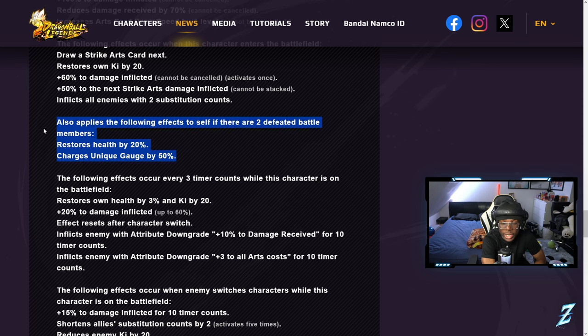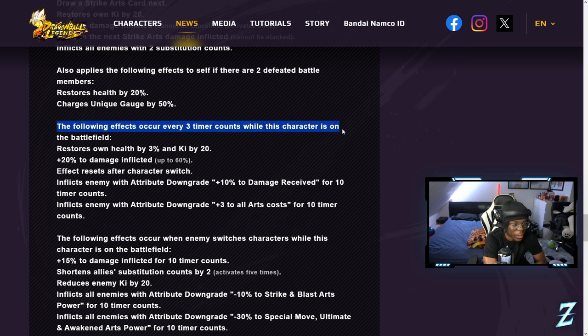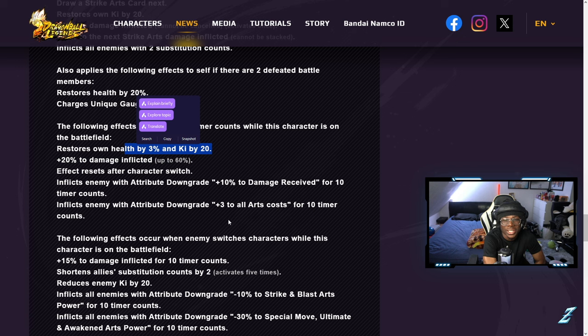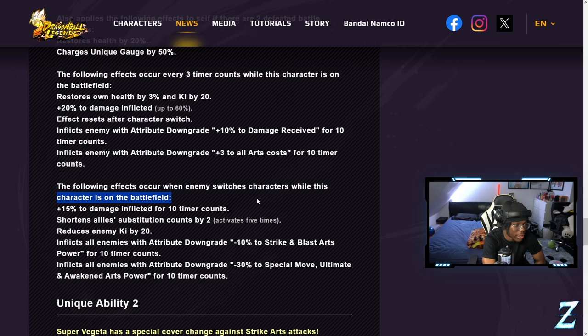The healing on this guy is insane. There's a last-stand mechanic — if two of his battle members are defeated, he charges his unique gauge by 50. Every three time counts while he's on the battlefield he heals 3% HP and gains 20 ki, so his combo extension is going to be great. He also gets up to 60 damage inflicted stacking over nine time counts, though it resets when you switch. He can also inflict enemies with attribute downgrades — increased damage received and higher card costs.